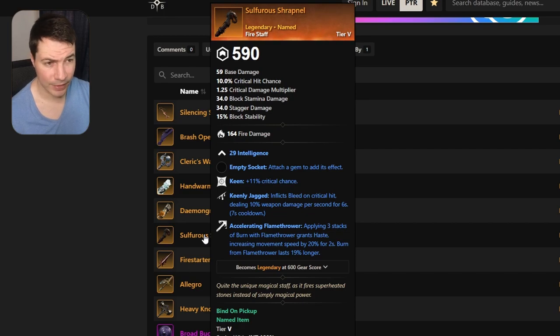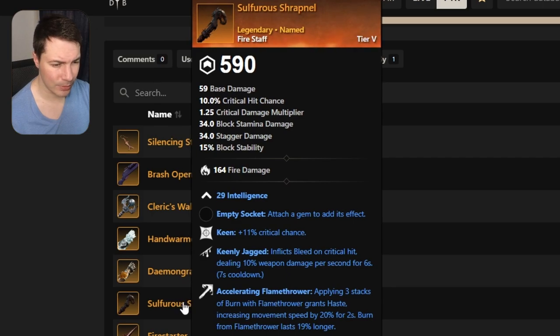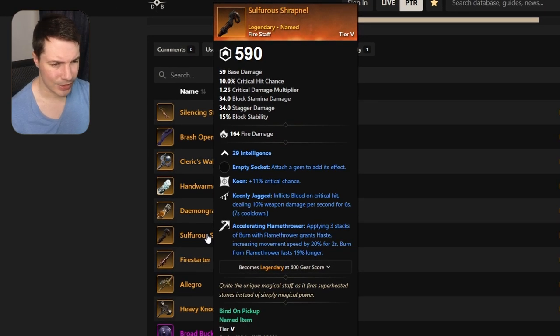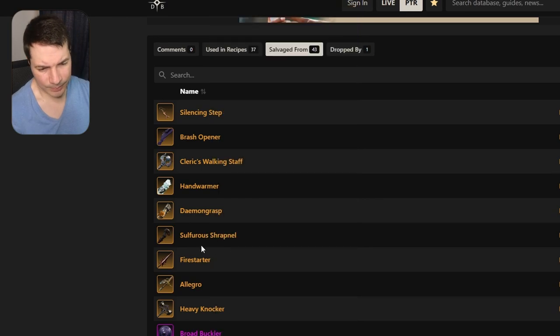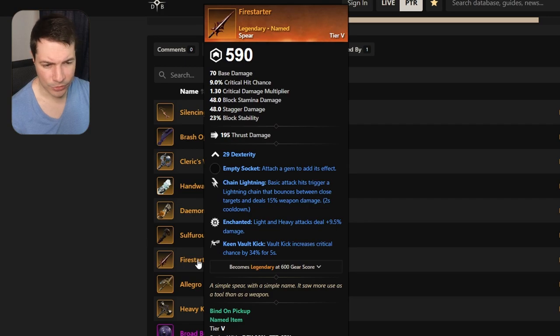Let's take a look at this fire staff. It comes with intelligence, keenly jagged, and accelerated flame forward. Definitely not the best fire staff out there, but I guess you need some bad drops as well as good drops.